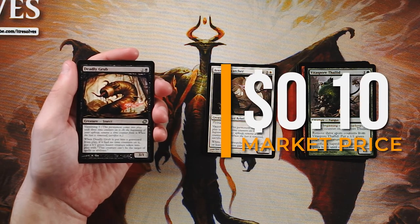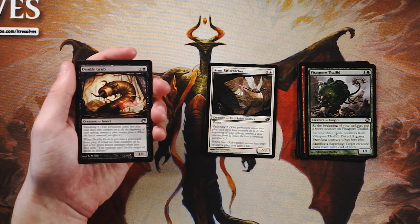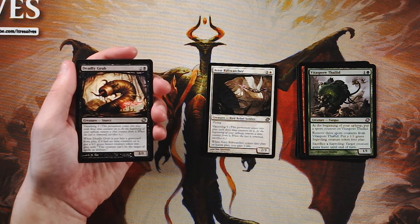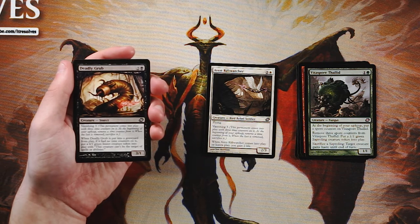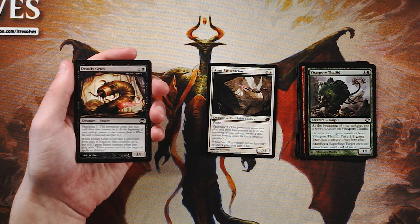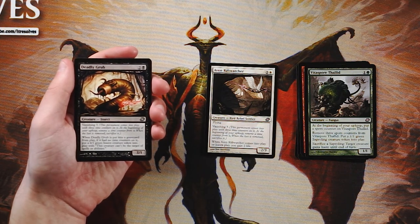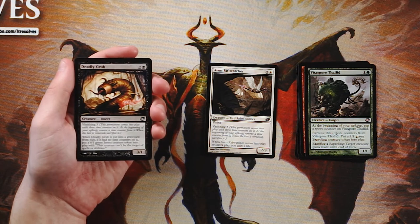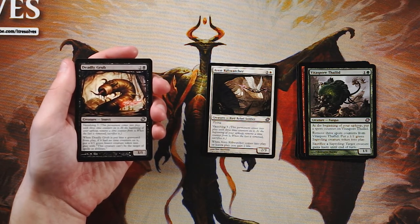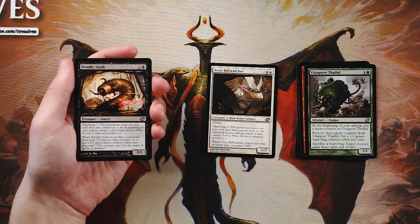Deadly Grub is a 3/1 for two and a black with vanishing three. When it goes to the graveyard with no time counters, you get a 6/1 green insect token that can't be targeted by spells or abilities. Interesting payoff, but you have to leave a 3/1 doing nothing for three turns — any burn spell or removal takes it out. It's not worth risking in combat, and I'd rather have the Rift Watcher.